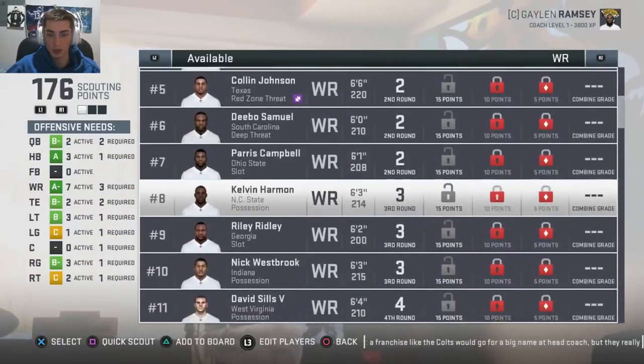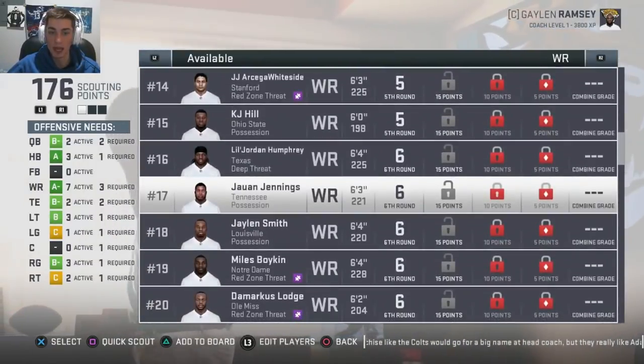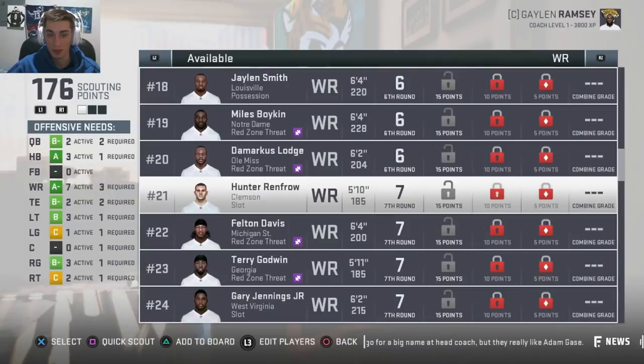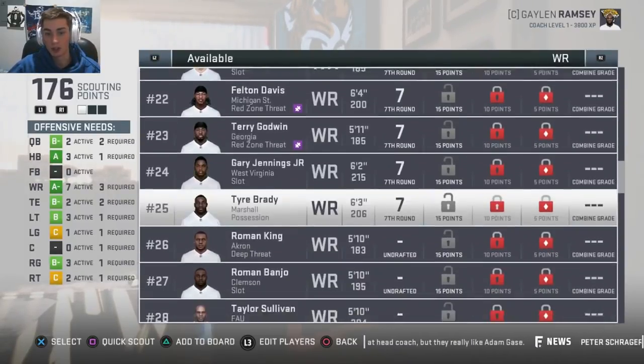At wide receiver, AJ Brown's in here, Nikhil Harry, Paris Campbell, all the way down to Lil Jordan Humphrey, Juwan Jennings, Demarcus Lodge. Hunter Renfrow is finally going to not be at Clemson — he's been at Clemson for like 30 years. Gary Jennings Jr.'s in here as well.